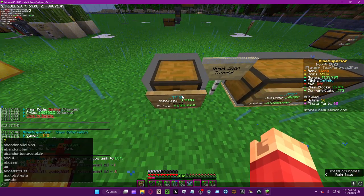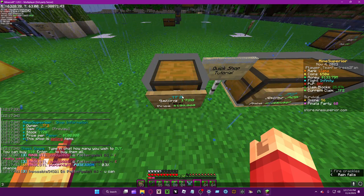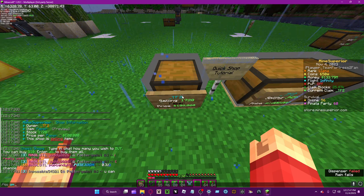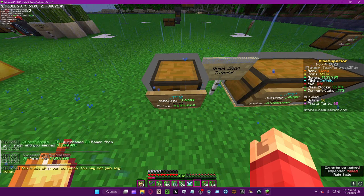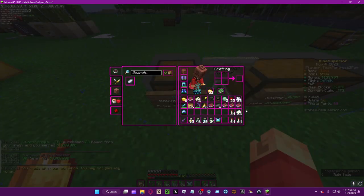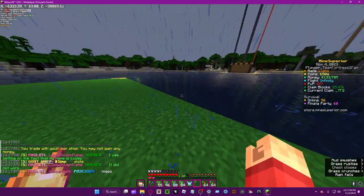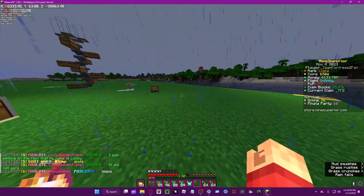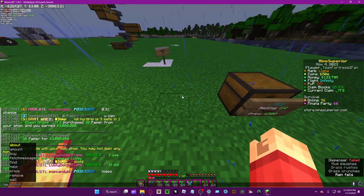Instead of typing how many you want manually, you can type 'QS amount 30' and boom — you just bought 30 paper, for example. So 'QS amount' is just a shortcut to set your purchase quantity.